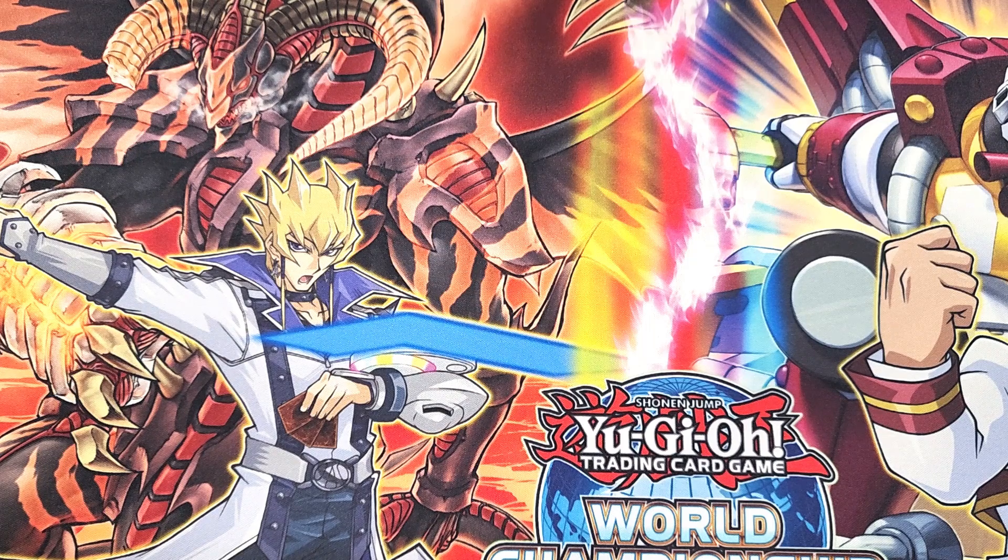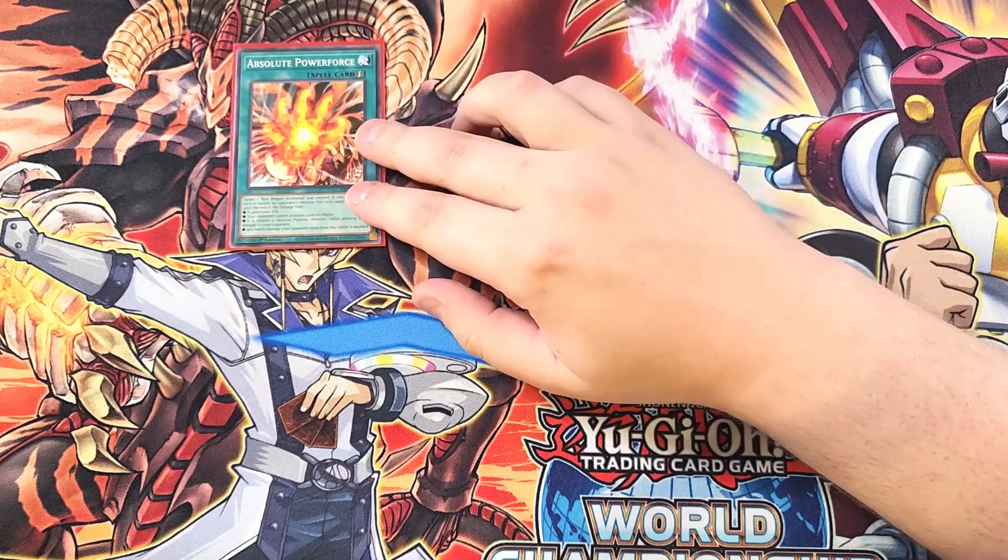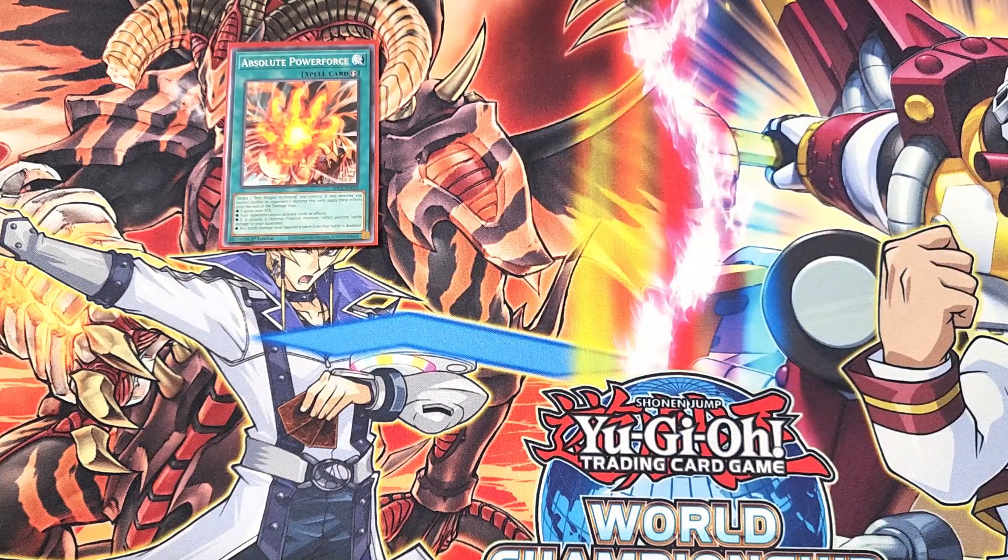For the spells, we start with a single copy of Absolute Power Force — named after an actual pack, whose cover card is a Red Dragon Archfiend form. This card lets you target a Red Dragon Archfiend you control, and if that monster battles an opponent's monster this turn, it gets four bonus effects: it gains 1000 attack, your opponent cannot activate cards or effects during damage, it does piercing damage, and any battle damage inflicted to your opponent is doubled. It basically turns Red Dragon Archfiend into a Blue-Eyes Chaos MAX. This card is searchable, which is why we only play a single copy.